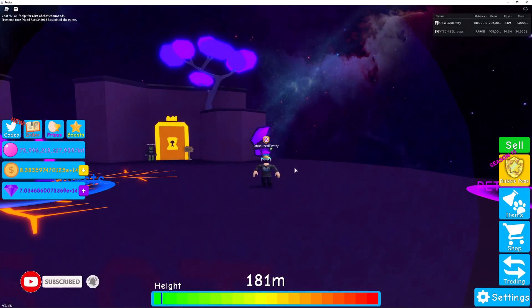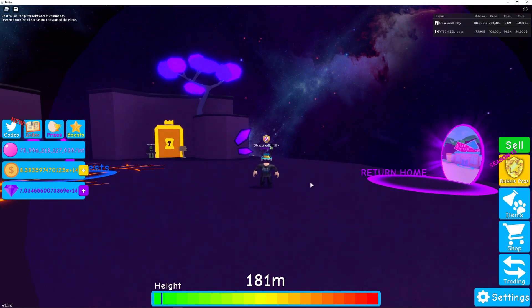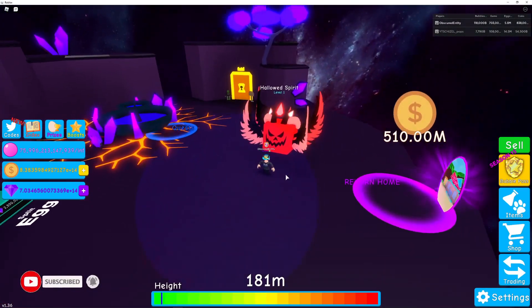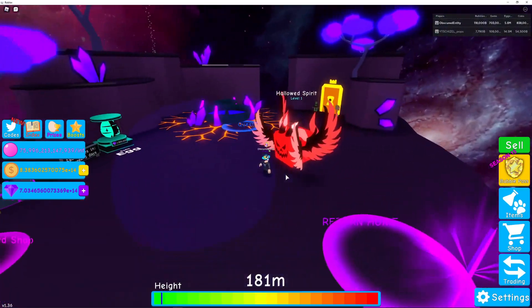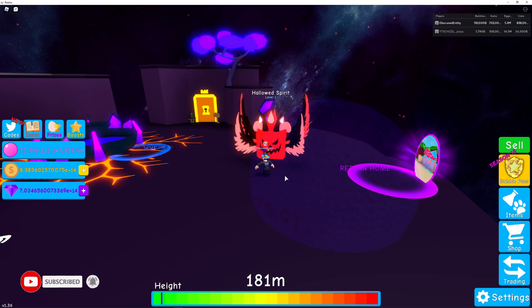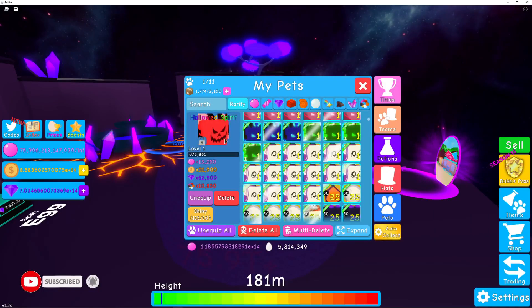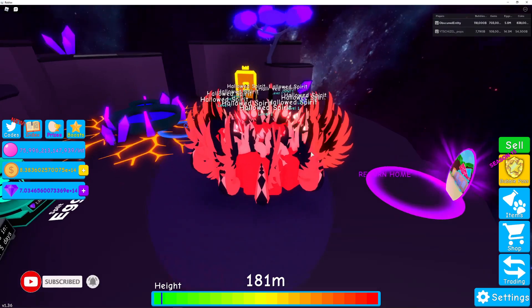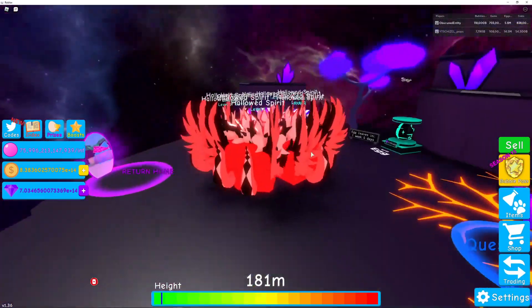Last but not least is the Hallowed Spirit. I think it's pretty cool - look at this thing. It's almost like a mythic mini Sinister Lord, but red. This thing looks pretty wild. Do you guys even like the Hallowed Spirit? Tell me down in the comments below. I think it's a really cool looking pet - it's almost like a Sinister Lord. Let's see what it's all about. Let's equip eight, nine, ten, and eleven. Look at that - that's wild!